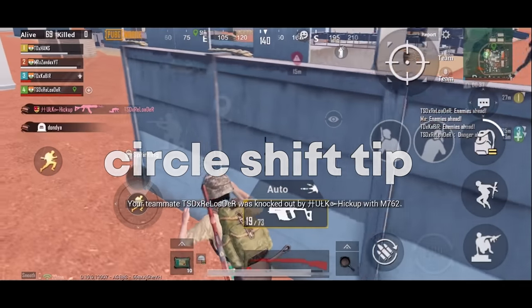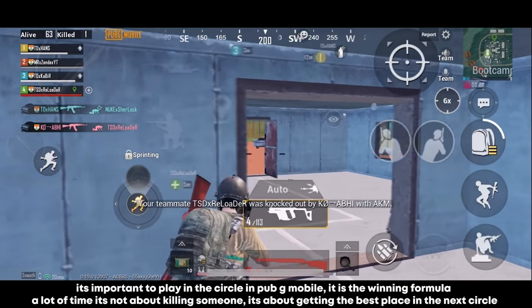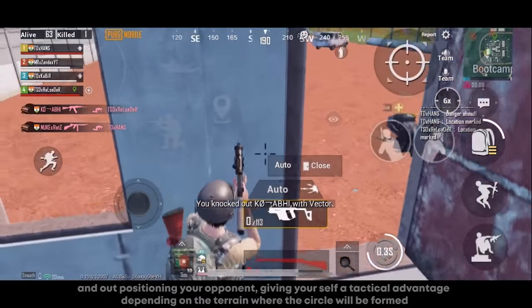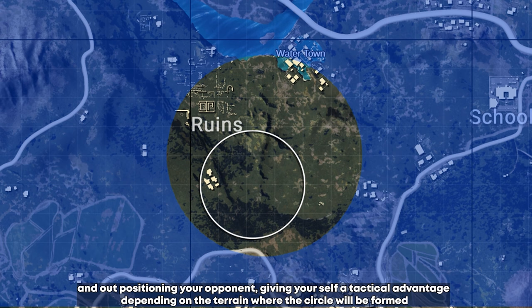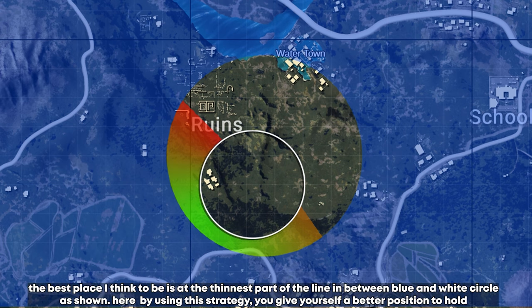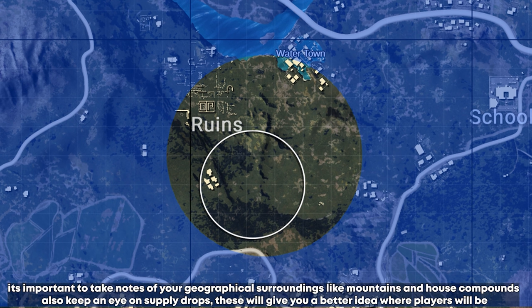Here is a circle shift tip. It's important to play inside the circle in PUBG Mobile — a lot of the time it's not about killing someone, it's about getting the best position in the next circle and out-positioning your opponent. The best place to be is at the thinnest part of the gap between the blue and white circles. Having the blue zone at your back makes it less likely you'll be attacked from behind, giving you more time to focus on the terrain in front of you. Take note of your surroundings like mountains and compounds, and keep an eye on supply drops.